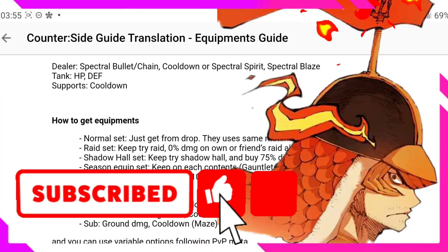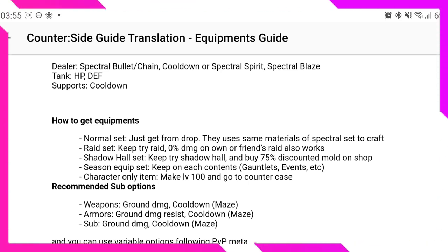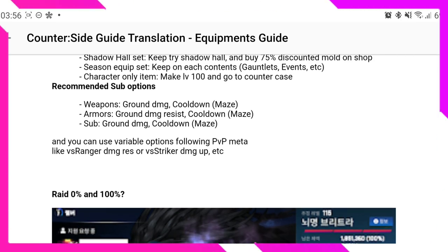Here's how to obtain each gear type: Normal set — from drops. Raid set — try raid with zero-percent damage on your own or use friend raids. Shadow Hall set — obtainable from Shadow Hall or buy discounted molds from the shop. Season equipment — earn coins from each content type. Character-only equipment — reach level 100 and open the Counter Case. For recommended sub-options: weapons should have ground damage and cooldown; armor should have damage resistance and cooldown; accessories should have ground damage and cooldown. Cooldown is consistently important across all slots.